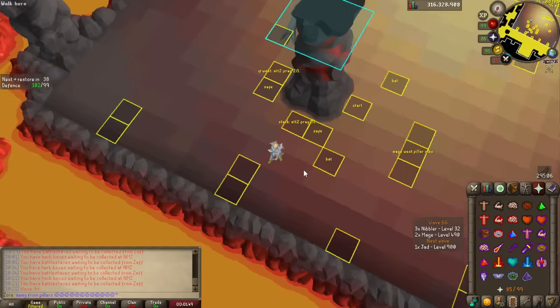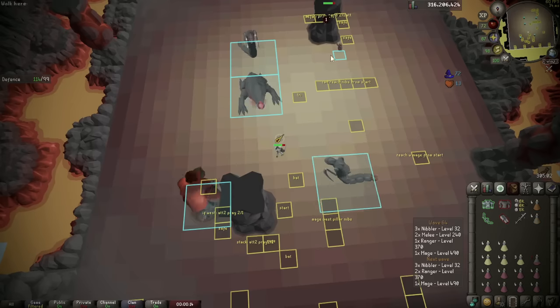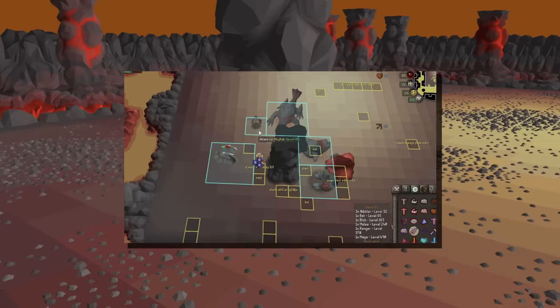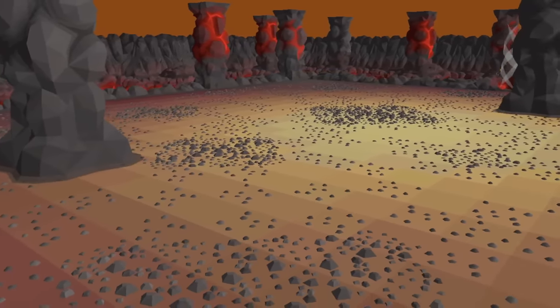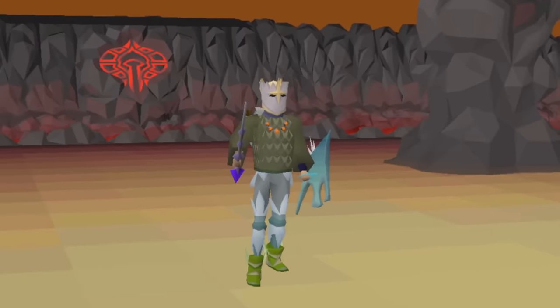This is going to be a wrap on wave 66, and with that I have successfully cheesed my way to Jad with the help of my Lightbearer, SGS, and probably the worst Inferno strategies you've ever seen. Now that I have proven that you really don't have to be good at PVM to squeeze through the Inferno waves, there is only one thing left to do — let's seal the deal and get this Infernal cape. Or very possibly die again.